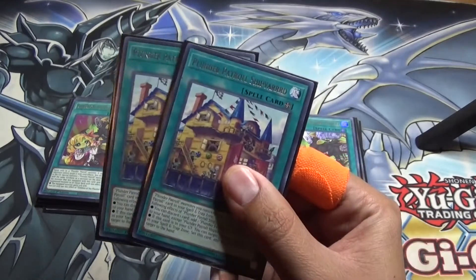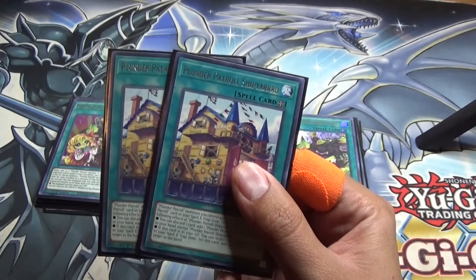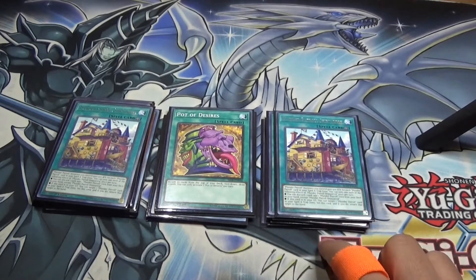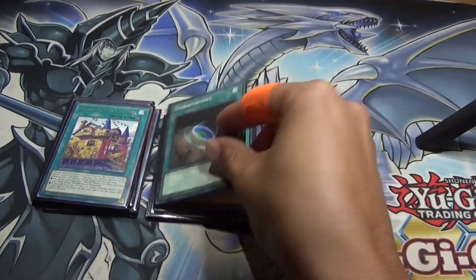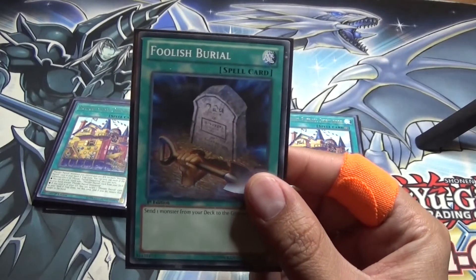Another one I'm considering bumping up to three is the Plunder Patrol Shipyard. This is really nice to open, especially if you have White Beard, because you can discard to get White Beard's effect and the search — very nice. And then I do run one Terraforming alongside it, and one Foolish Burial for the Golden Hair.